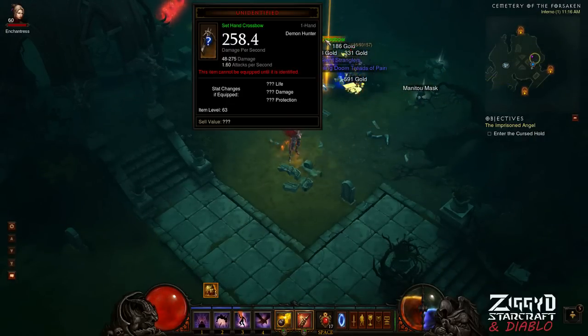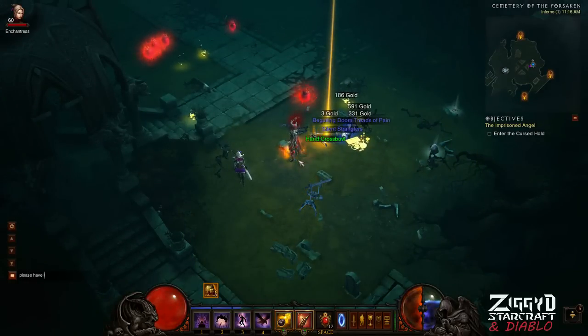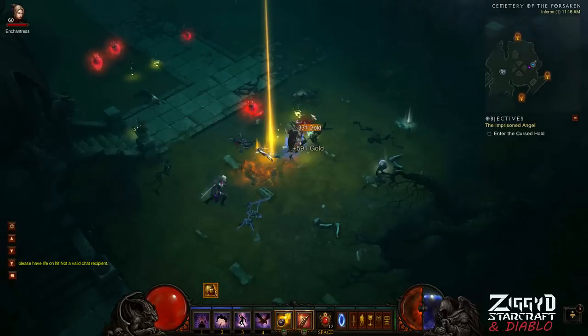Hand crossbow — I'm like, what, hand crossbows? Item level 63. Oh man, I bet it's going to be terrible, but I just hope it has life on hit because I really need life on hit for this tanky build. So I'm like, okay...